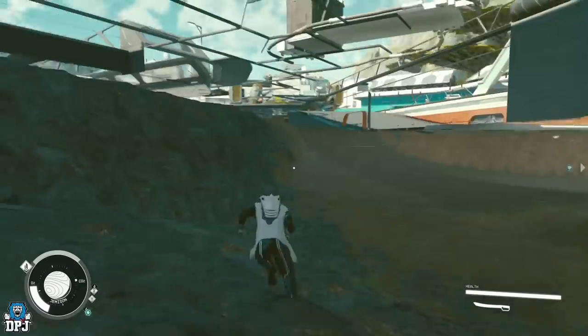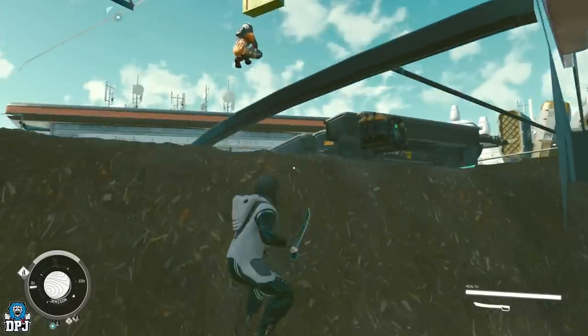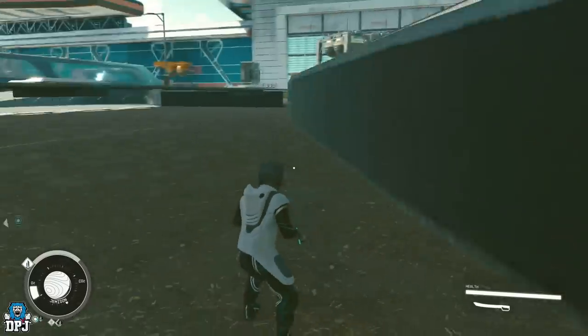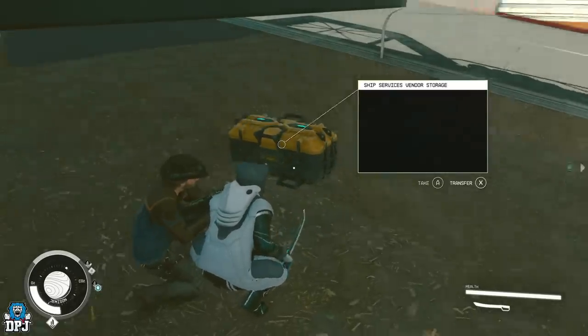You may have seen the glitch where you have to jump out of the map on New Atlantis and make your way around to grab a chest. For many people that was a pain, but at the end of it you grab those 72,000 credits out of that chest.